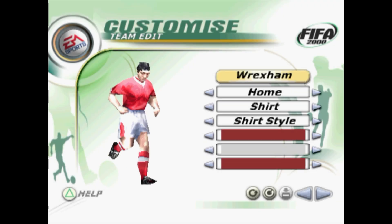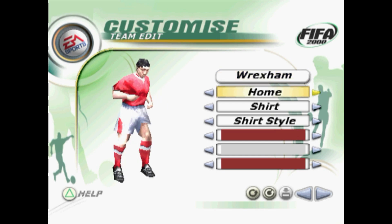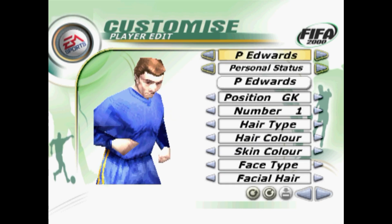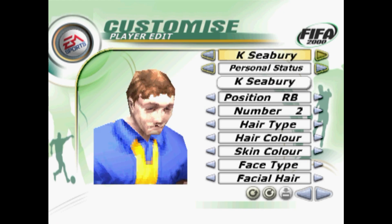At the time, Wrexham were playing in the third tier of English football, and Shrewsbury were playing in the fourth tier. So as well as trying to recreate as closely as possible the home and away kits that the teams wore at the time, I have tried to assign as accurately as possible player skill ratings that reflect the levels of football that the two clubs were playing.